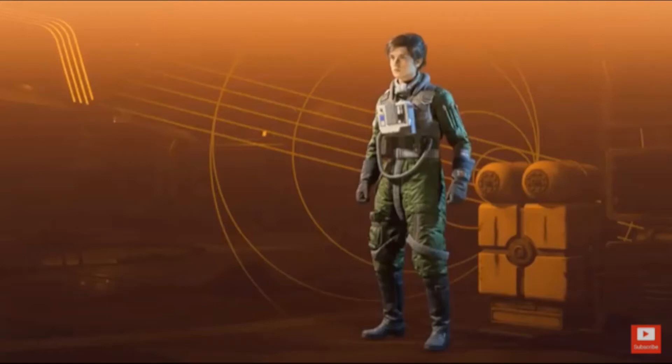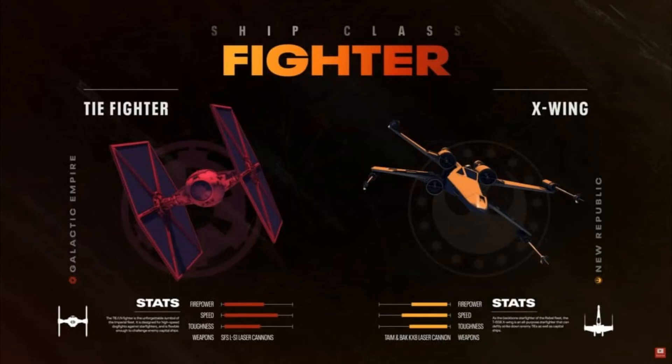Then we see the four starfighter classes. We have the fighter class which is the TIE fighter and the X-wing. Then we have the interceptor class, the TIE interceptor and the A-wing. And the bomber, which is the TIE bomber and the Y-wing.